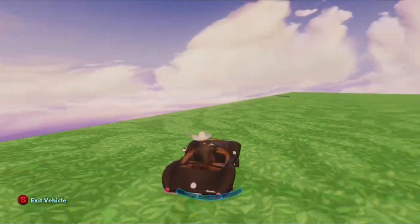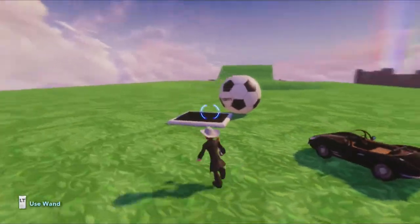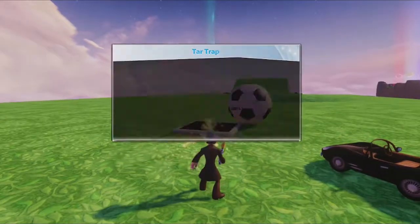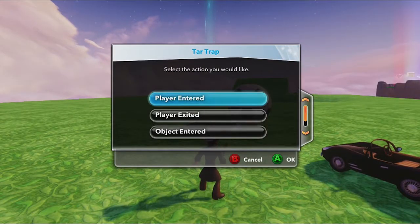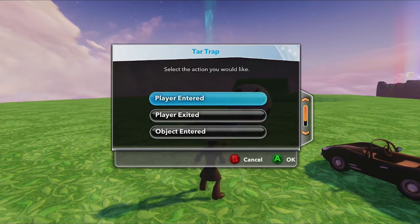Also, probably most people don't know this, but it also accepts logic. So if I select it, you'll see that it has several different options. It has player enter, player exited, object entered, and object exited. Basically, entered is when you first touch it, and exited is when you're no longer touching it anymore.